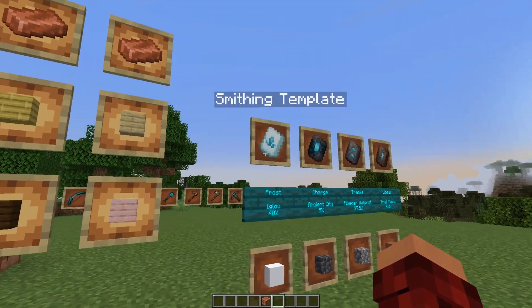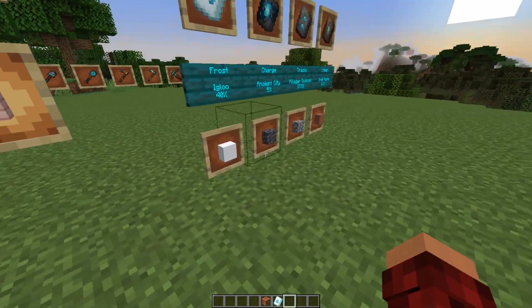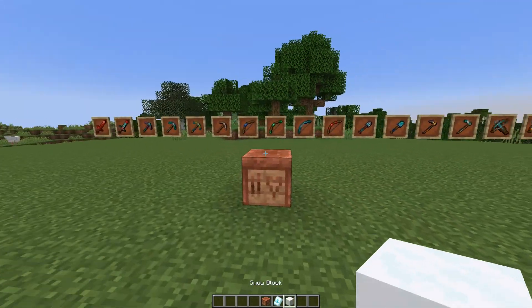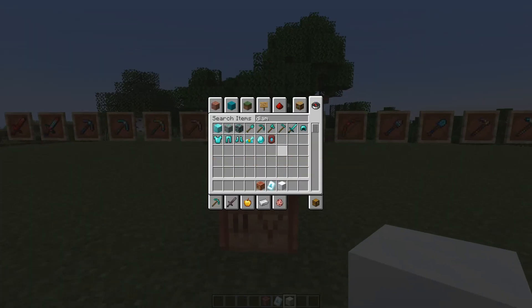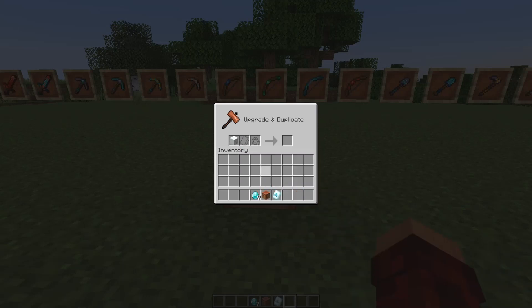Let's say you want to duplicate this smithing template. You'll need seven diamonds, as is normal. Instead of crafting, you pop it in here — you put your item in, like a snow block, and then add the diamonds one by one. As soon as you put the last one in, bam! It duplicates automatically.